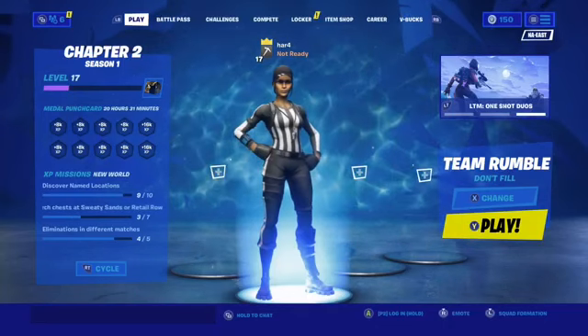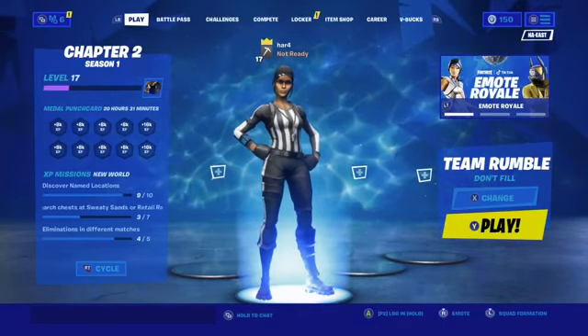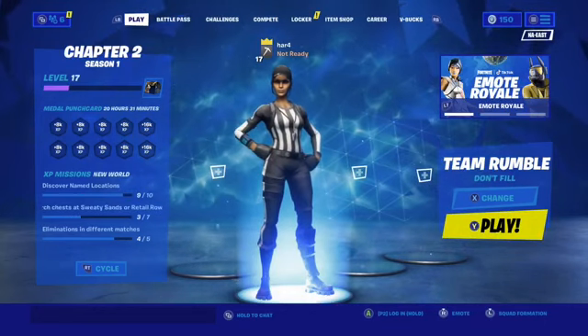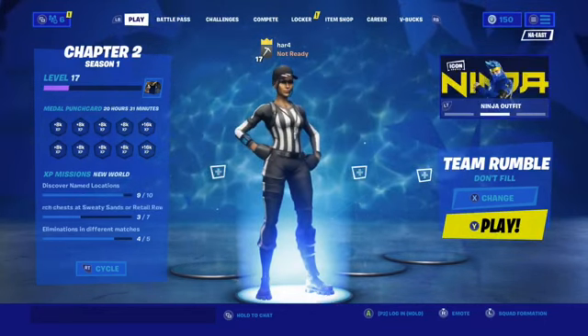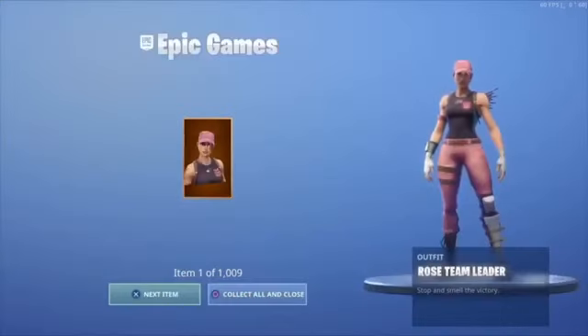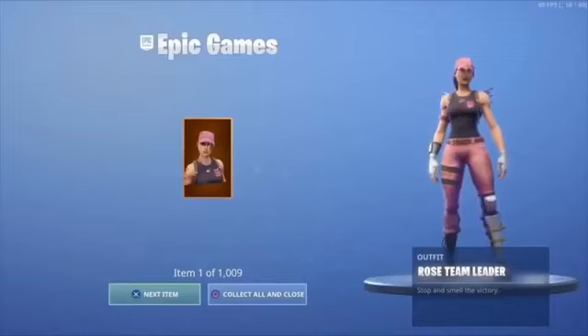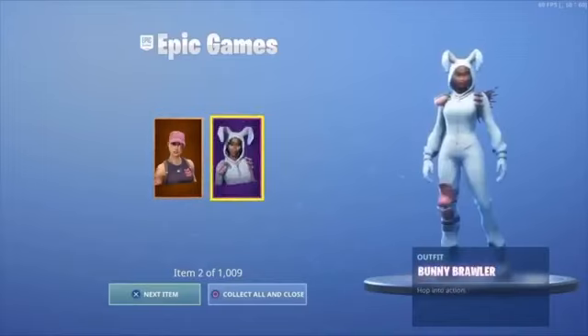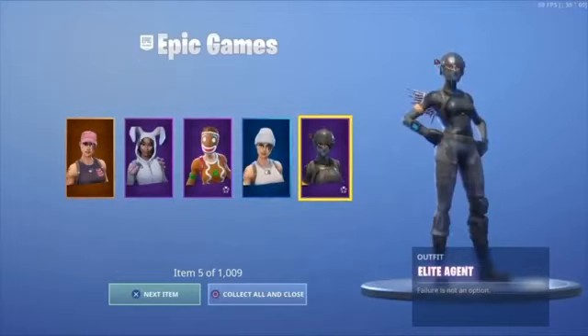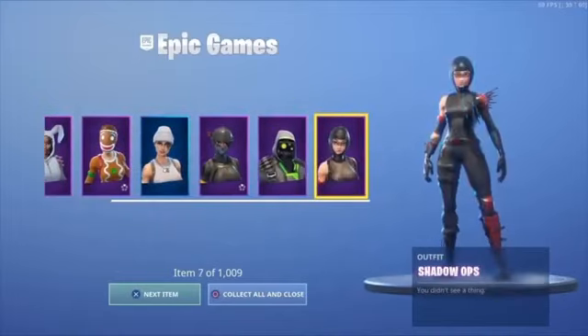Alright guys, so we just did everything he told us to — we clicked the start button, went to feedback, and did everything. I'm about to restart my Fortnite. As you can see, we're claiming every skin, item, pickaxe, dance — everything in Fortnite. We're claiming one thousand and nine items. This glitch is OP and you can do it over and over and on every single account you have.